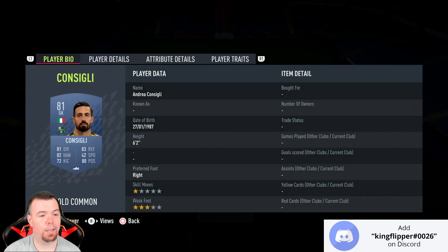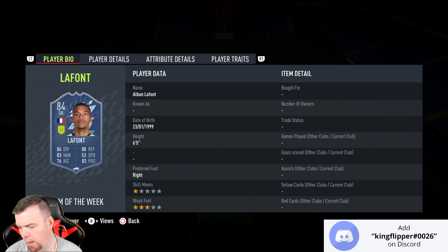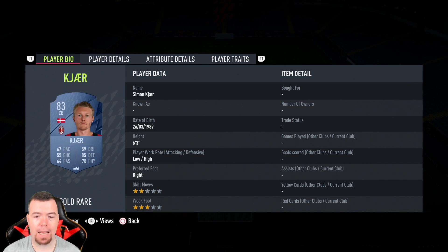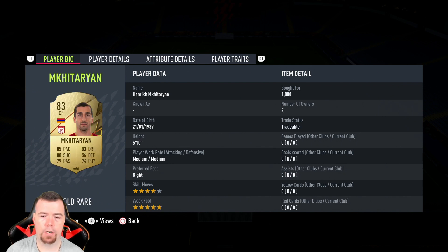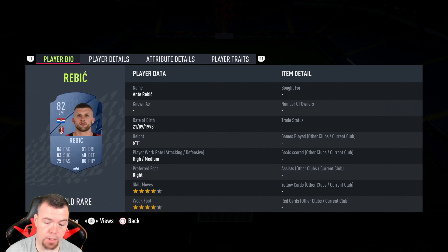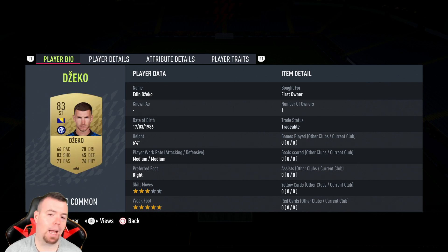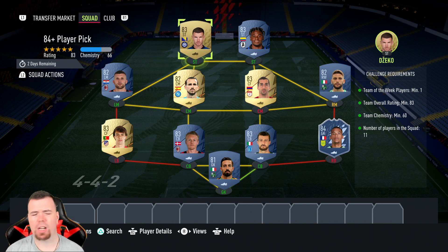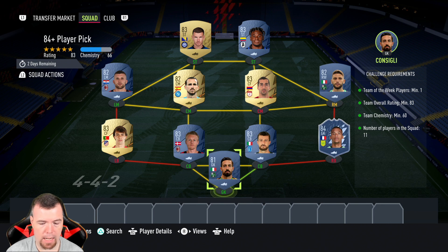Starting off: Consiglio is the 81-rated player at 550 coins. La Font is 13k for the 84-rated team of the week card but will come down — normally between 11 and 12k. Astuby is 850, Kajia is 850, Felix is 850, Brady is 700, Mickey is 850, Fabio is 750, Rebbit is 750, Zapata is 850, and Jecco is 900 coins. Pretty much everyone is at minimum price apart from Jecco, which is unusual.